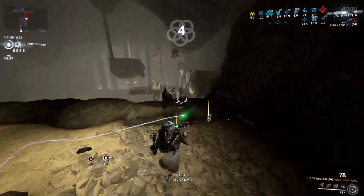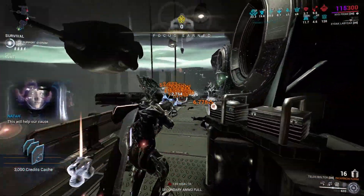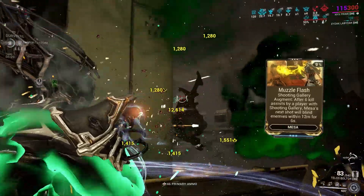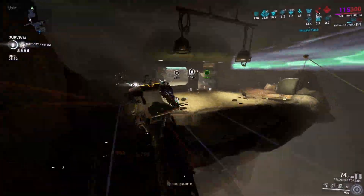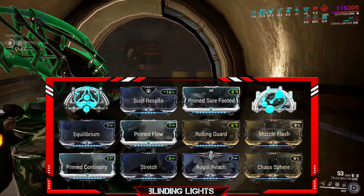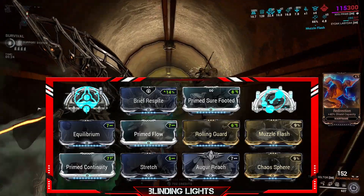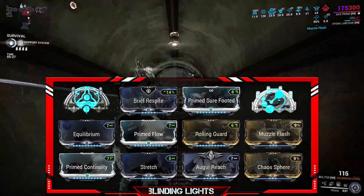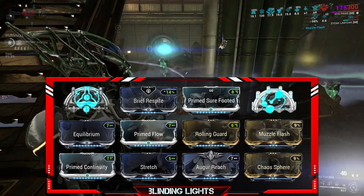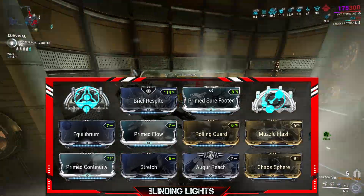For the first build, I'm using Mesa's Shooting Gallery, which creates an aura that jams enemy weapons, and using the augment Muzzle Flash that stuns enemies after getting 6 kills or 6 assists. The build includes: Brief Respite for energy-to-shield conversion, Prime Sure-Footed for less time on your butt, Prime Flow for a large energy pool, Equilibrium and Arcane Energize for energy sustainment paired with the Panzer Vulpaphyla, Rolling Guard for 3 seconds of invulnerability and status cleanse, Prime Continuity for duration, Stretch and Overextend for more range, and Chaos Sphere for extra crowd control.